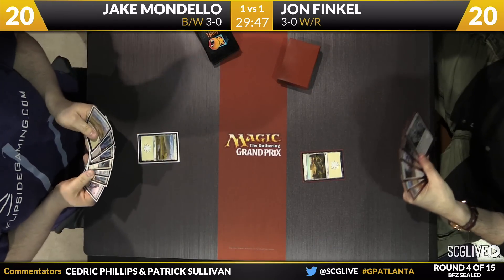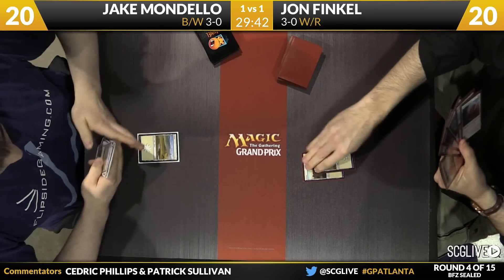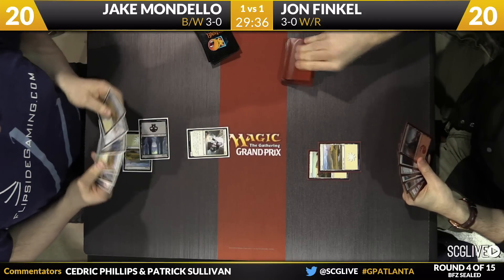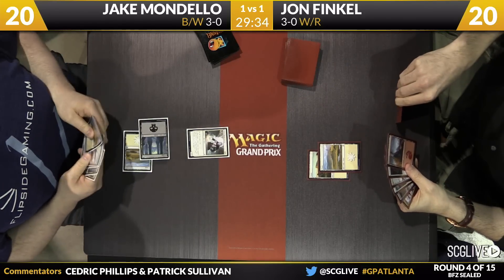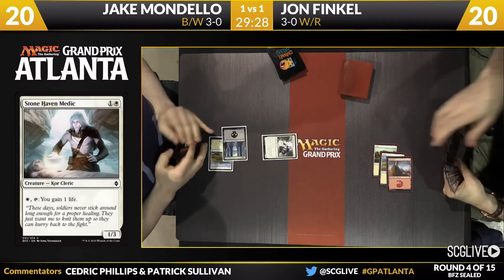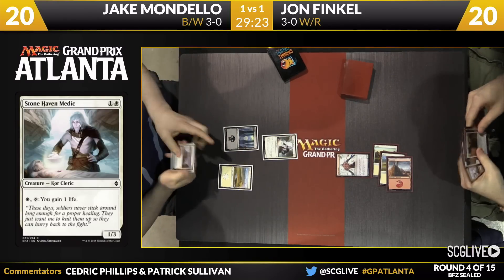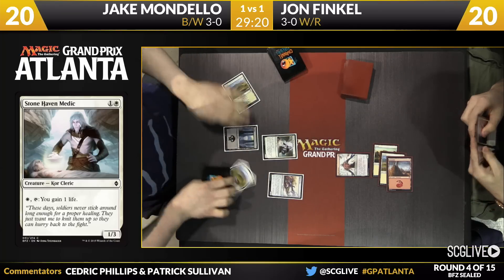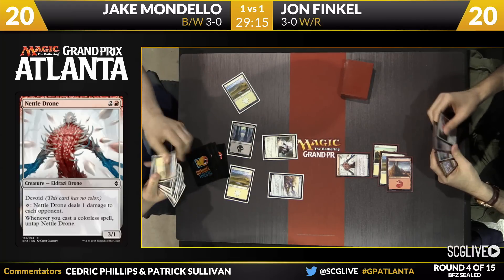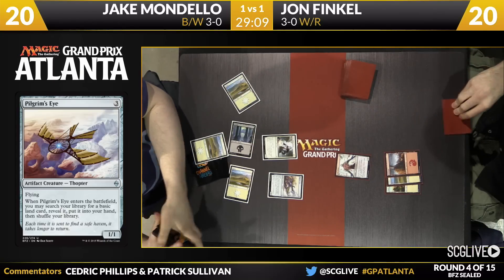A Plains here for Finkel to start Game 3. A Plains for Mondello — he'll mimic that play. Finkel draws a Nettledrone, plays a Plains, passes back to Mondello, who draws a Plains and plays a Swamp. And there is a Stonehaven Medic. Finkel will draw, found a Mountain — he's got a Nettledrone. Passes back to Mondello. It's time to go searching with Pilgrim's Eye — he'll get a Plains.